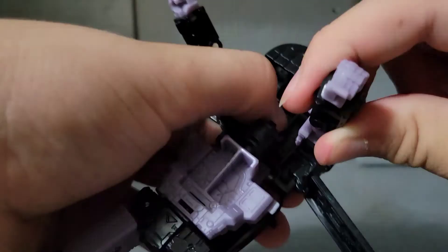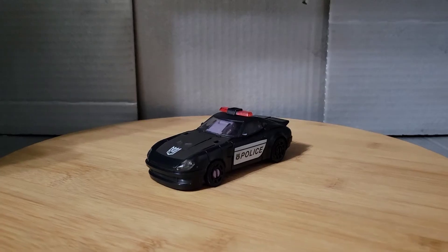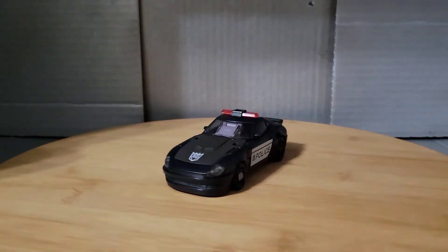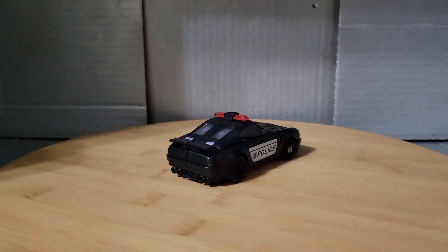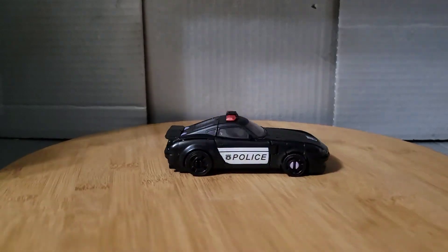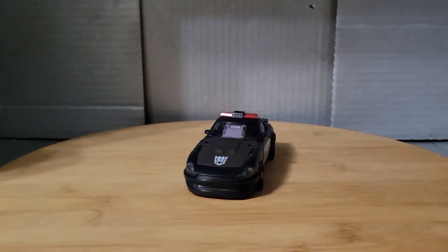Transformation is a breeze and really enjoyable — again, if you've seen my Earthrise Datsun review, it's the exact same. The result is a black police car with a fantastic black finish and a slick gray hood. I can't help but fault it for not having Barricade's trademark 'to punish and enslave' markings, which really should be there. And no, Twitter, it's not political — go eat grass.